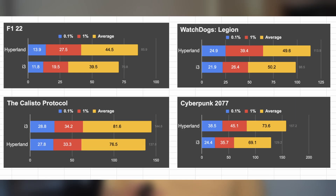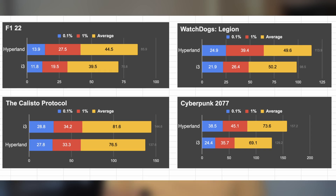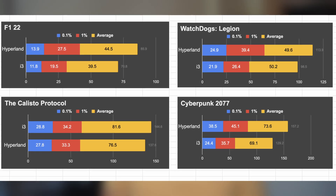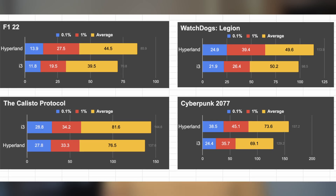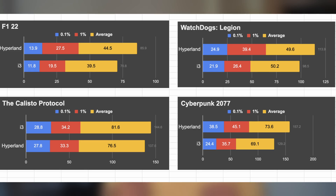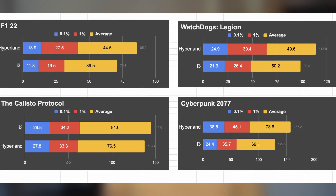Now let's compare the numbers. Overall, Hyperland demonstrated significantly better performance than X11 i3. It achieved higher numbers in F1 2022, Cyberpunk 2077, and Watch Dogs Legion, but slightly lower numbers in the Callisto Protocol. This suggests that Wayland may be the future for gaming on window managers.